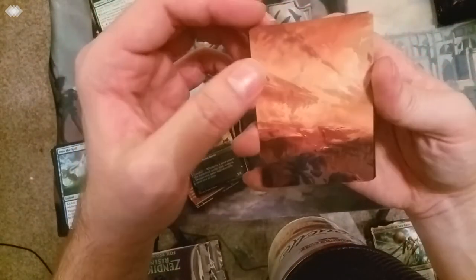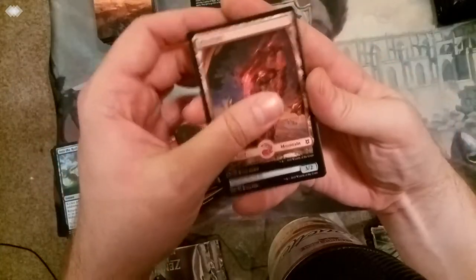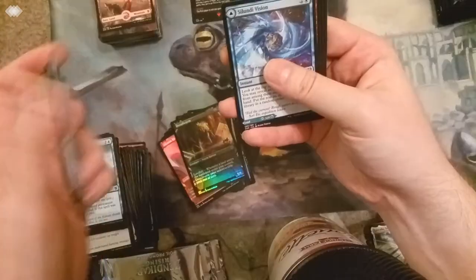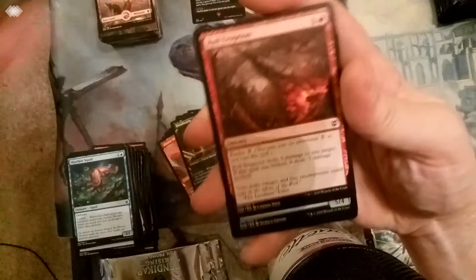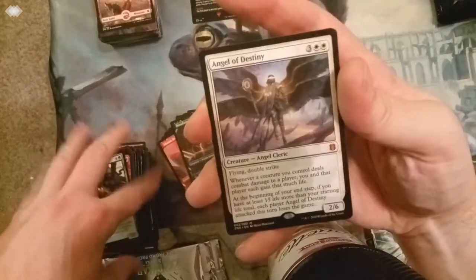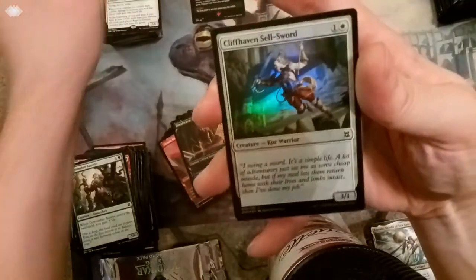Blazing right along here. More Showcase Arts - I don't think I've seen any of the signatures on them. Got the commons and uncommons here. The flip card. One more commons. We've got another mythic - Angel of Destiny. And the Foil Cliffhaven Sellsword. And another cat token.